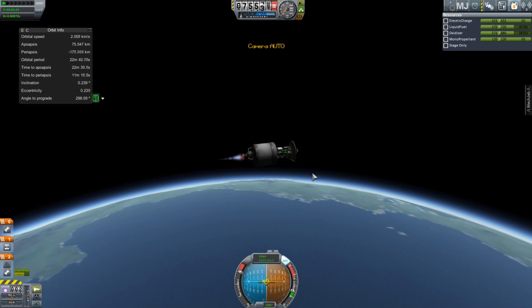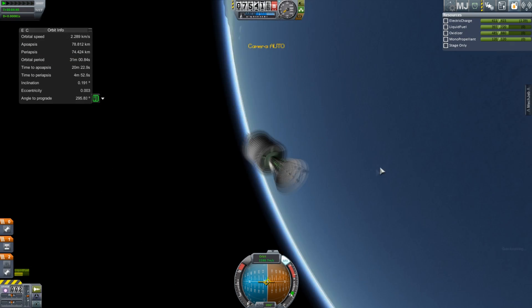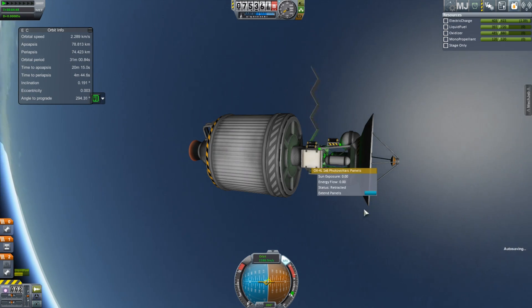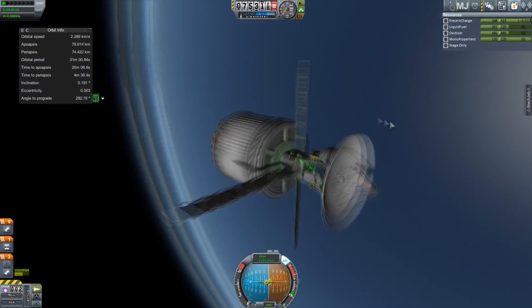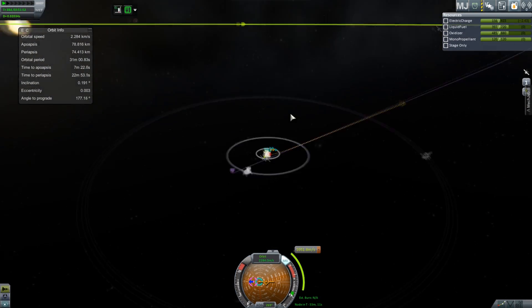We choose to go to Doona not because it is easy, but because it's relatively easy — and various buzzwords like that. Let's extend our articulating solar panels that we unlocked, and radiators, because I thought I'd send some radiators with it.